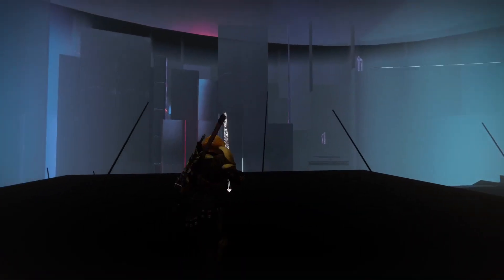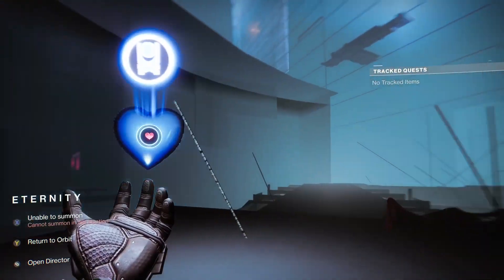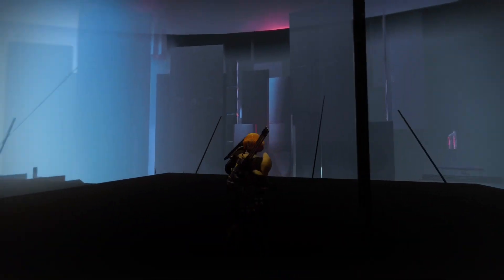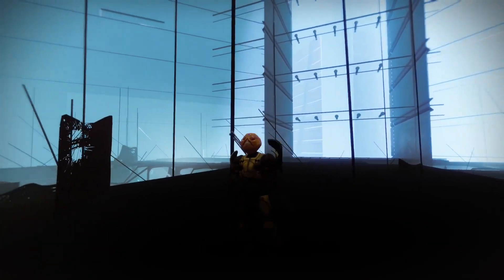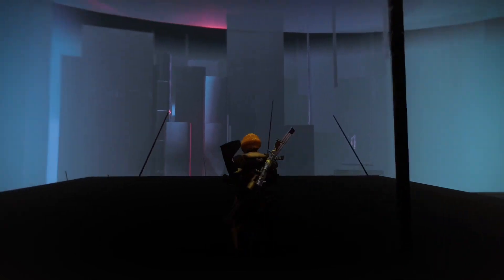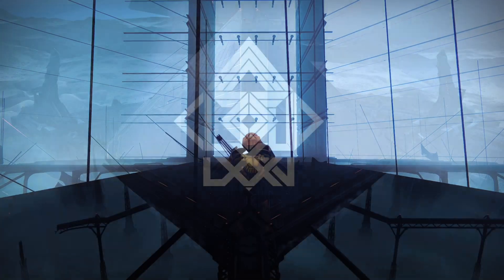And there we go guys — that is how you can get out of bounds in Eternity, the Empire Hunt boss room. As usual, I want to give a shout out to my clan, Dead Ghost Guardians — thank you guys as always. I hope you guys did enjoy the video. If you did, don't forget to leave a like, a comment, or even subscribe if you haven't already. Until next time guardians, this is Cloud L Triple XP — as always, thanks for watching.